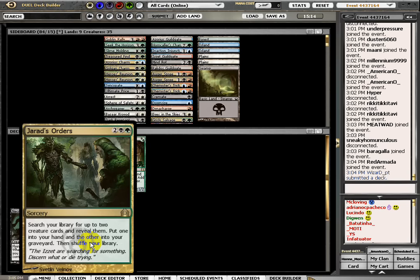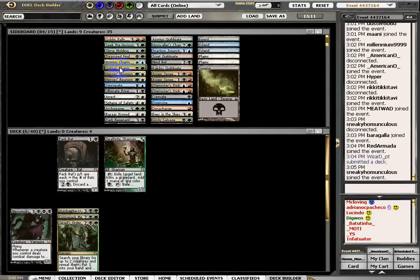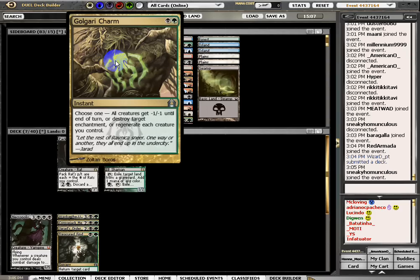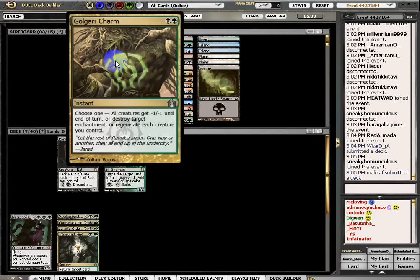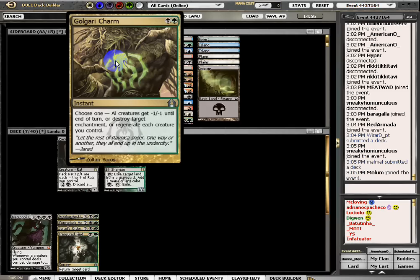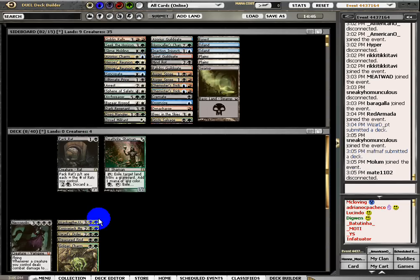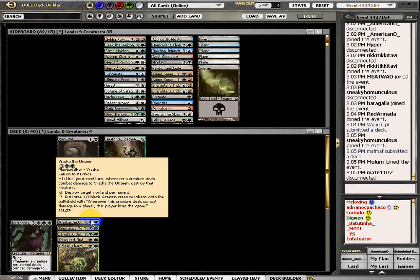This is also a combo with this. Golgari Charm is insane - all creatures get minus one, minus one till end of turn, or destroy target enchantment, or regenerate each creature you control. So very powerful. I think it's clear here - we are Golgari, no reason to not play it.